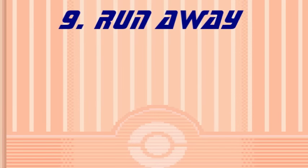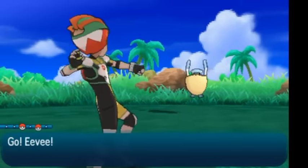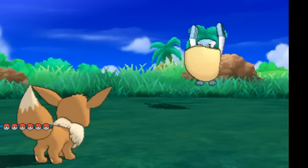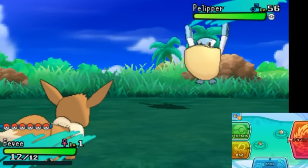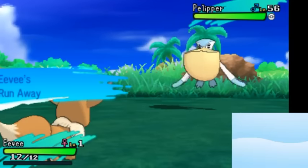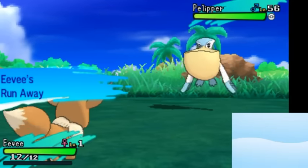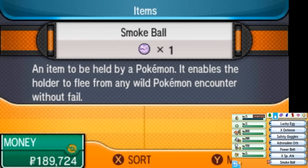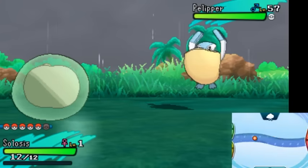Moving on to number 9, we have an ability introduced in Generation 3, and that's Run Away. Run Away does nothing outside a battle, does nothing inside a trainer battle, but in a wild battle it will allow you to escape automatically. You know what else allows you to do that most of the time? Hitting the Run button! And yeah, that is determined based on your speed, so what if you have a Pokemon at a much lower level? Good news — there's an item you can hold that will never be used up, called a Smoke Ball. It's really easy to get and it does the exact same thing.